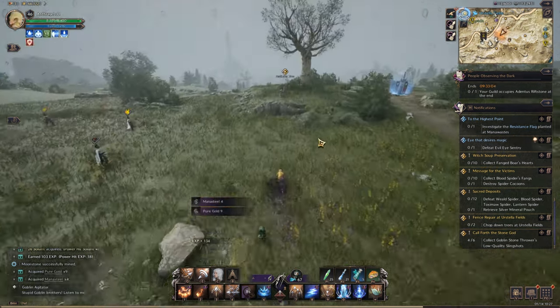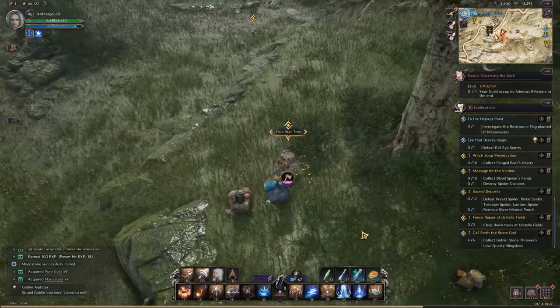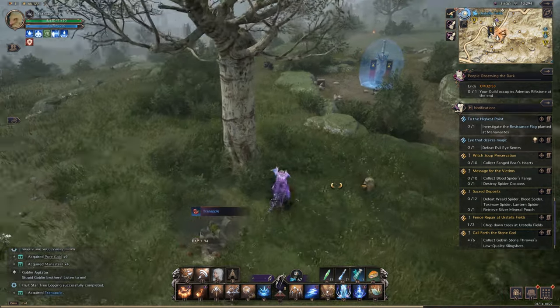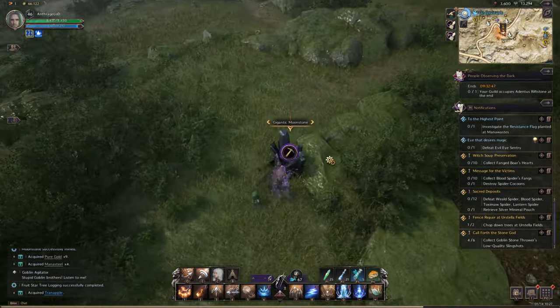It's always good to grab resource nodes when you find them — you do need those in quantities. You can also use those resources as your guild donation, which will get you guild currency that can be used to buy other things. You don't want to spend too much time on this, but if they're in your route, go ahead and pick them up.